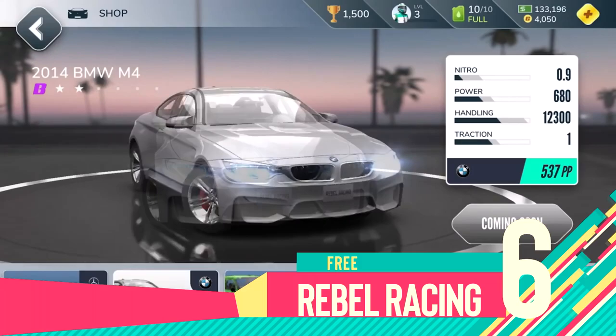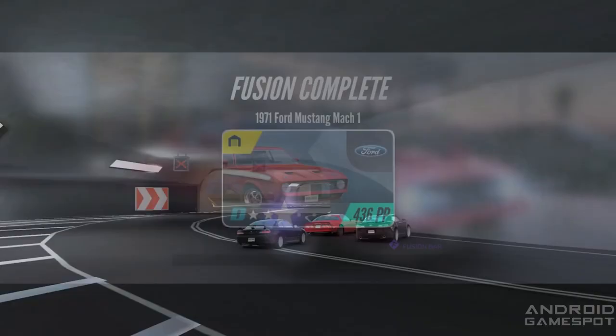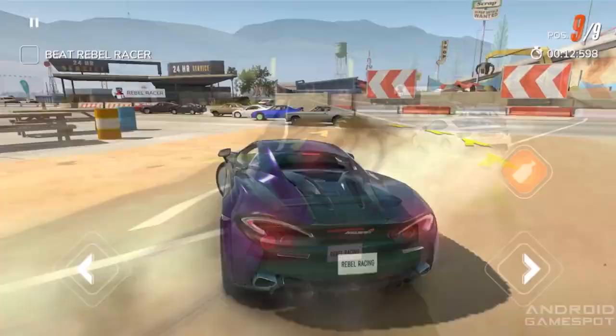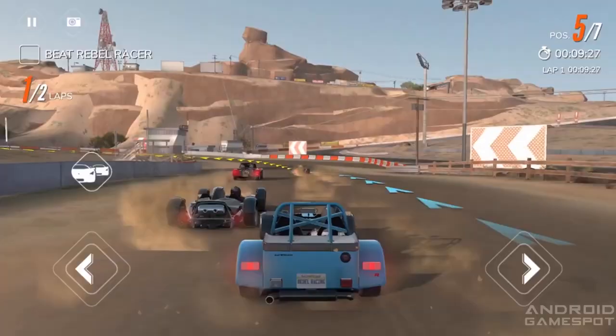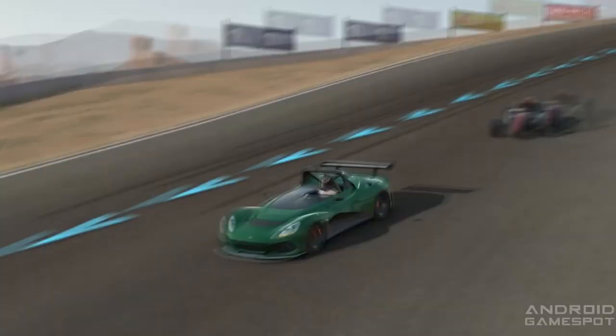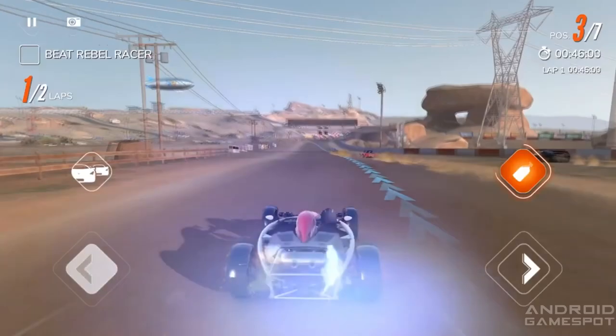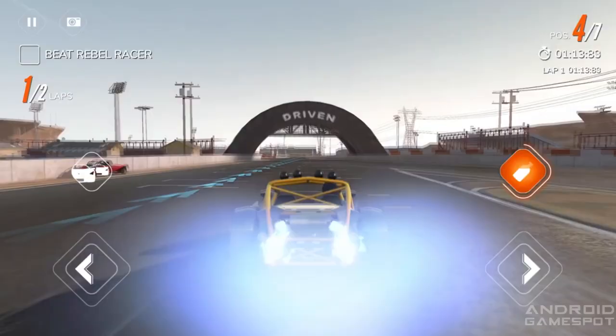Number 6: Rebel Racing. Hutch Games, the team behind Rebel Racing, are no strangers to the genre with their previous success, Hot Wheels Race Off and its 50 million downloads. Rebel Racing sees you competing in events along the west coast of the US with stunning graphics and beautiful cars to tune up — like the Bugatti Chiron or the Ford GT — that you can use to take on other players while throwing down some gnarly drifts and epic overtakes. Visually the game looks really good, whether it's the tracks or the various fully licensed cars. If you're feeling rebellious on the roads, give Rebel Racing a try.